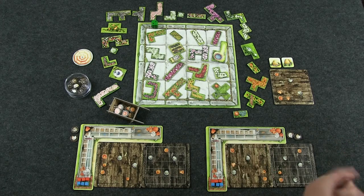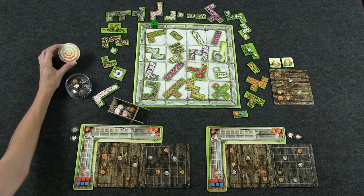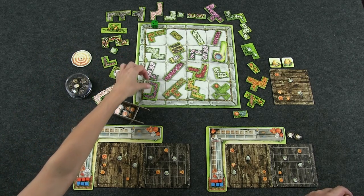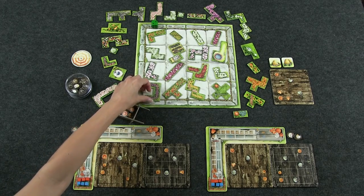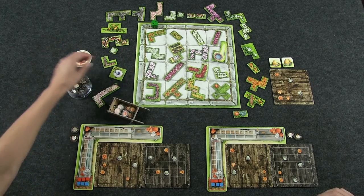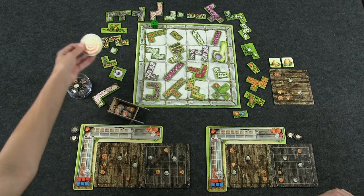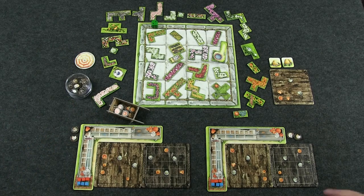The parasol — also known as an umbrella — is used when you pick up a tile to see how it fits on your board. As tiles get taken, you might forget where they came from, so you place the parasol over the empty space. That way, if you don't want the tile, you know exactly where it goes back on the board.